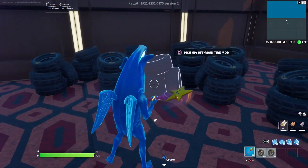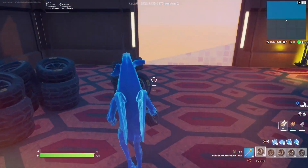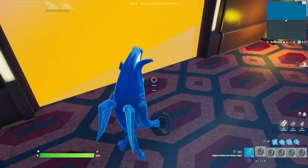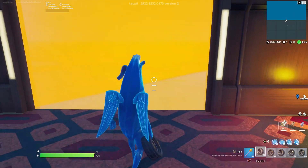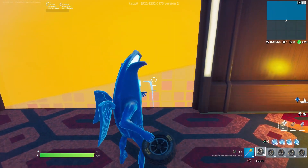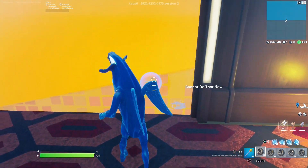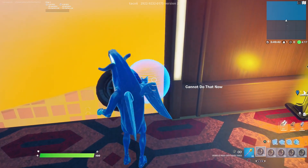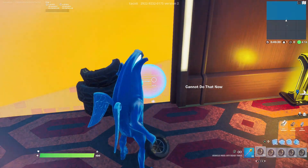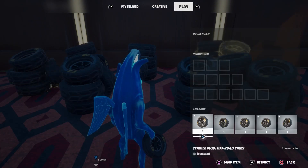Go ahead and grab a bunch of tires. We're going to use these to bounce later on for this glitch. You can see there's a little gap over there — what you want to do is throw a bunch of tires through that orange gap in the water, just like this. Do about a handful of them, then once that's done, drop all your tires.